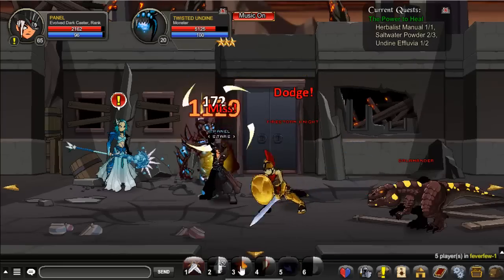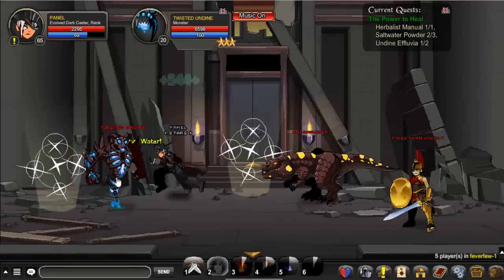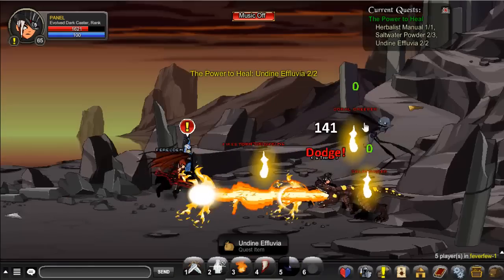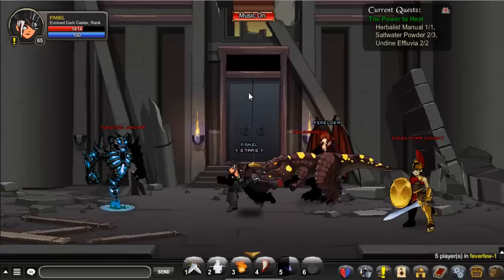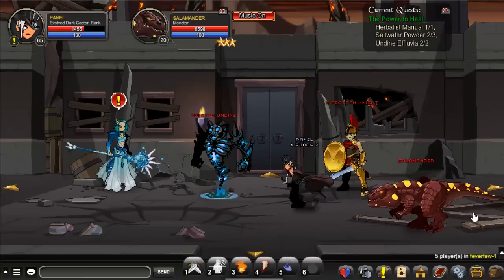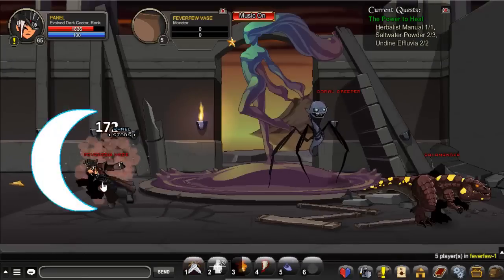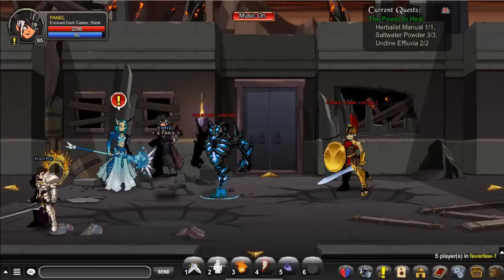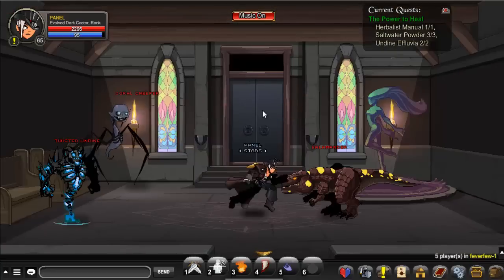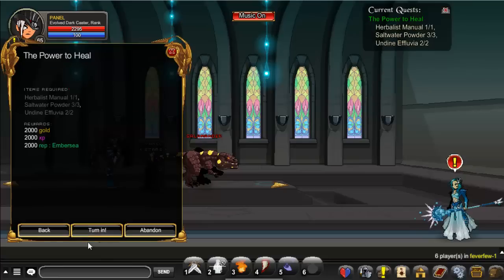It takes a while to get the next drops. I got the Undying — you only need to kill 2 of these. This took me a while. You have to go all the way back to the NPC and turn in the quest.